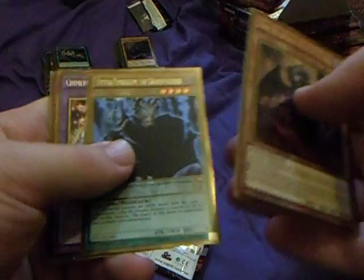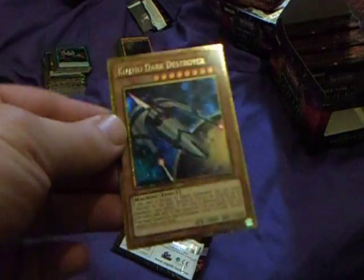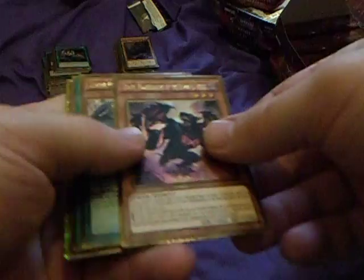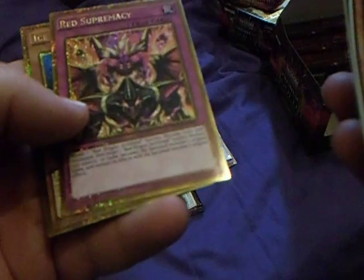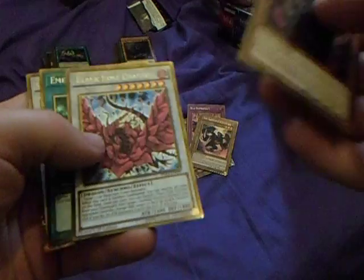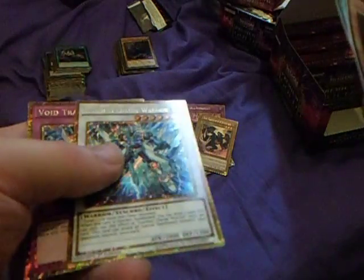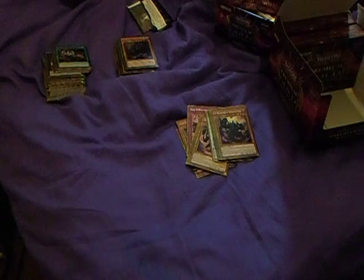Second pack of box two: we have Scrap Vector, Camera Tech Fortress, Phantom Knights of Shade, Brigandine again, and Cosmo Dark Destroyer — so that's two Farm Girls and a Dark Destroyer so far already. The pull ratios are pretty good. We have Graph, Luster Pendulum — pulled those already — Reasoning, Red Supremacy, and Ice Hand. Then Black Rose Dragon, Teleports — second one of those — Stardust Charge Warrior, and Void Trap Hole.